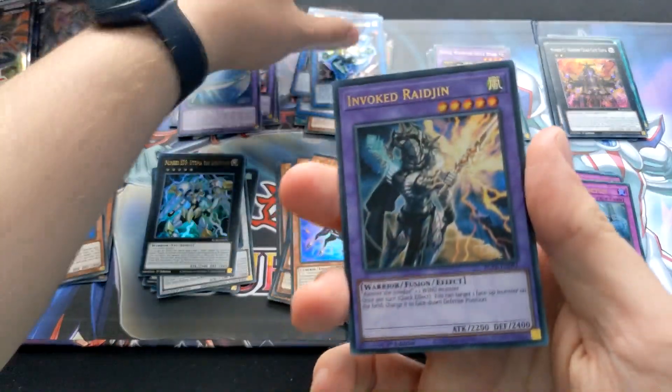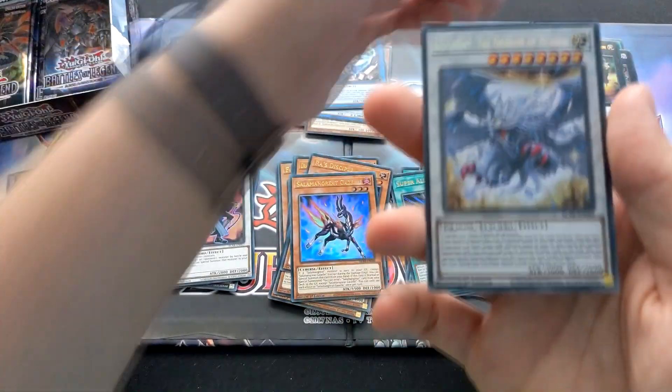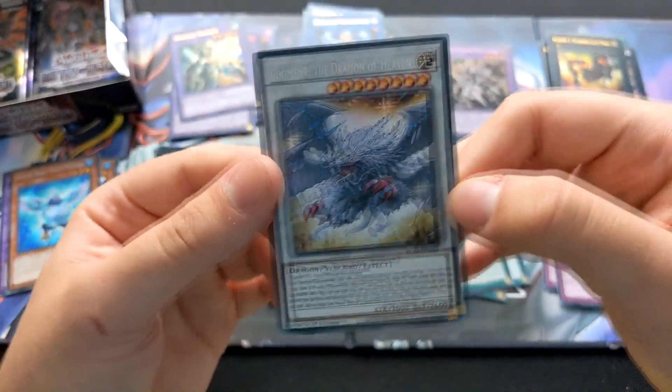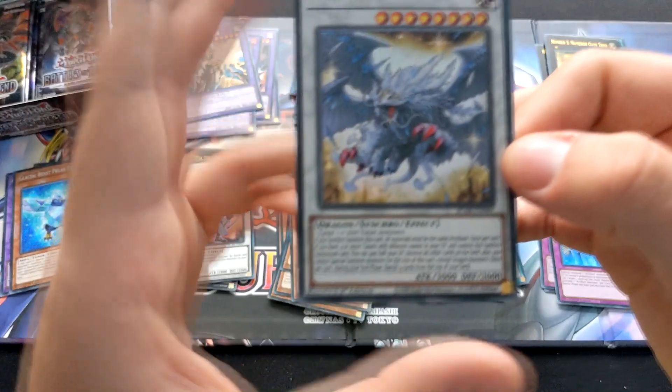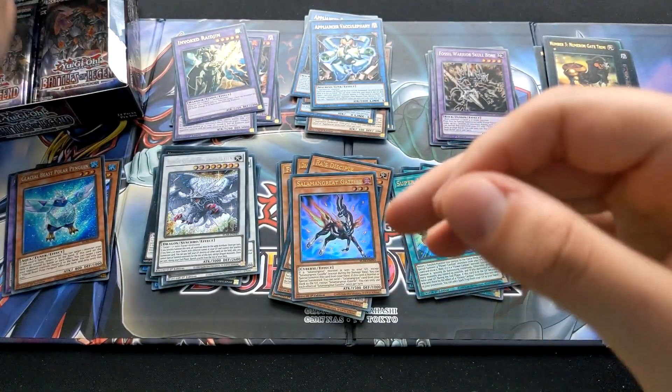Another Appliancer — I wonder if we'll have a full core of Appliancers once we're done with this. And we've got one of the Dragon Jump promo cards — Sinker of Judgment, the Dragon of Heavens. Very nice.